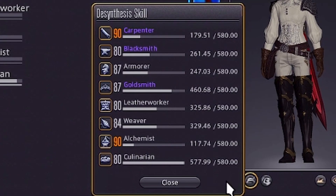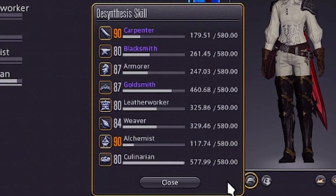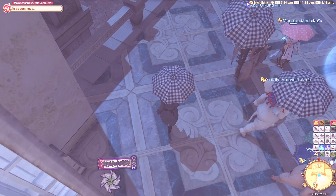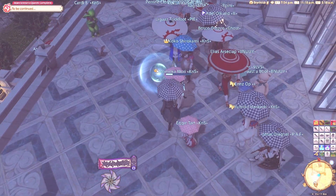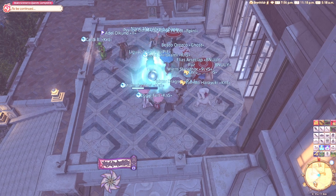You thought all your desynthesis levels would be the same and work for all of them? No — you've got to get them all up individually. But why is the number capped at 580? Well, at the time of making this video, the current item level cap is 580. This means that any time that cap is raised from a patch or anything like that, so does the desynthesis cap.